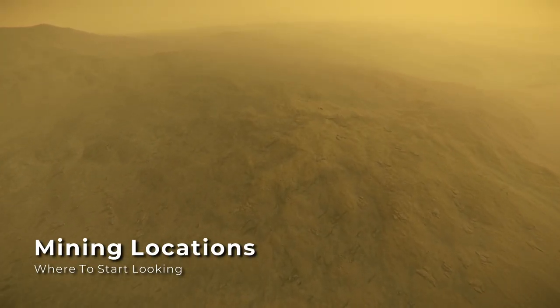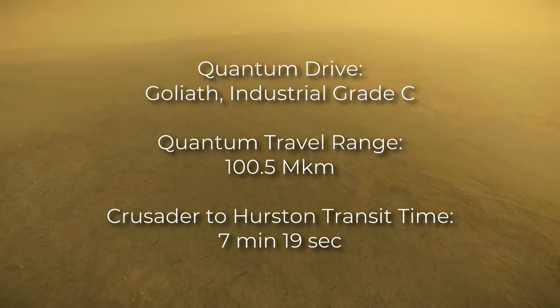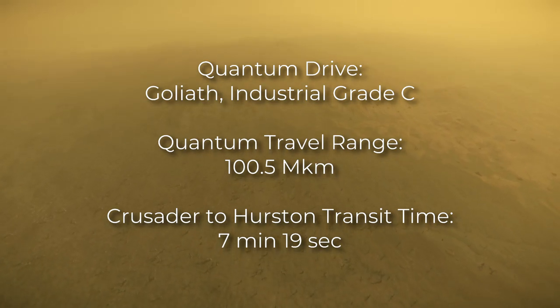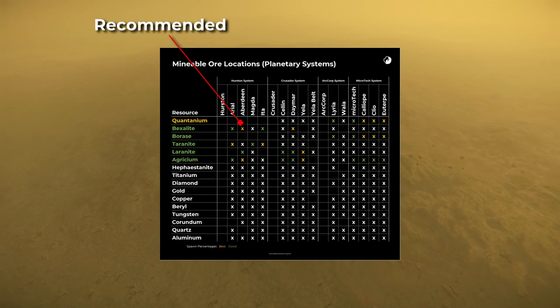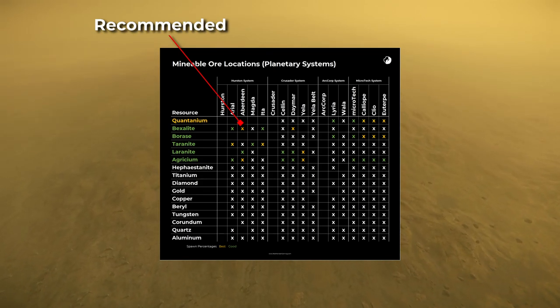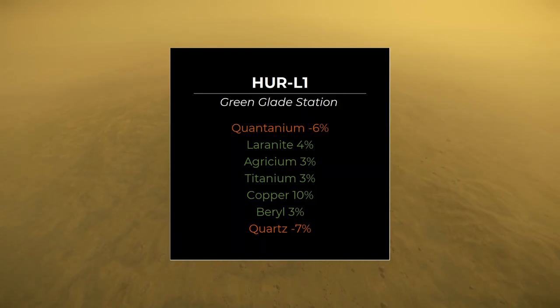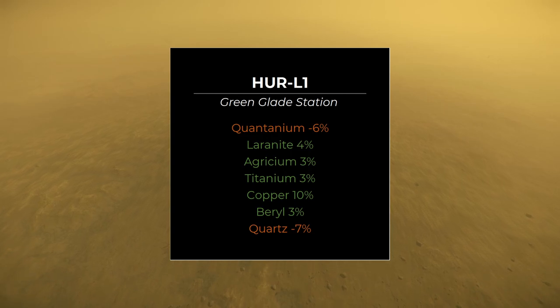Now that you have a better understanding of the deposits you should be looking for, you'll need to find a location that's going to give you the best chance of finding the right materials in a manageable mass. The stock quantum drive on the Prospector will provide enough range to get you anywhere within the Stanton system, but it's exceptionally slow and you could waste a lot of time in quantum travel if you choose to mine too far from your refinery station. If you're set on mining on a planet's surface, my recommendation would be the Moons of Hurston, and specifically Aberdeen. You'll have a better pool of potential materials to survey, since you won't have any Quantanium or Borase to contend with, although you are going to run across deposits that are too large to handle solo. If you mine here, I'd recommend using the refinery at Hur L1 Green Glade Station, since it's a short jump and provides bonus yields to most of the materials you're going to be mining.